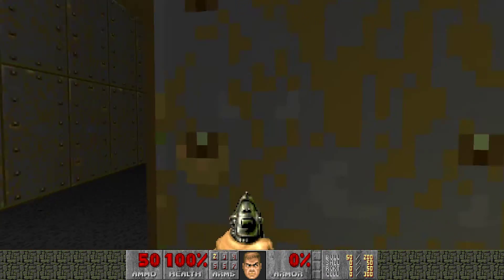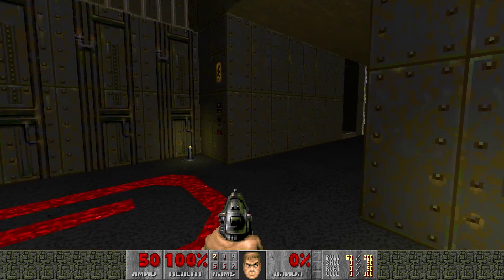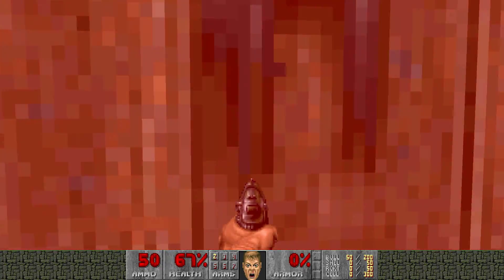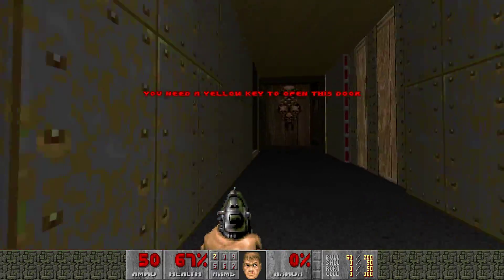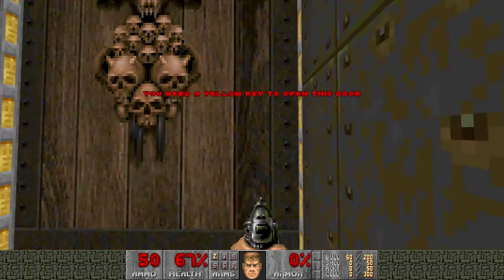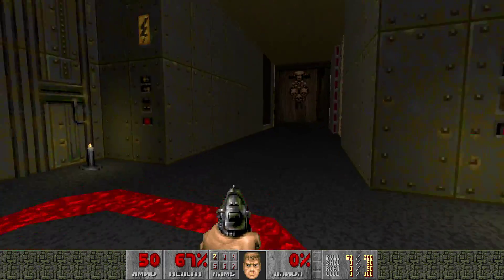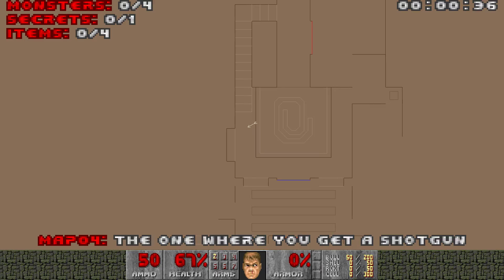This is the one where you get a shotgun — well, there's a bit of a catch to it. The catch is you don't get it. Stuff always happens: you try to run this way and then a yellow key door closes on you, red key door over here — my trademark insignia. You go up the steps.